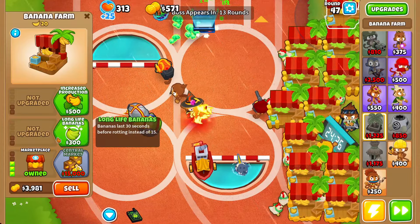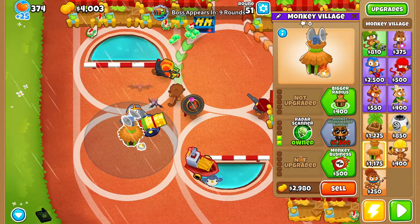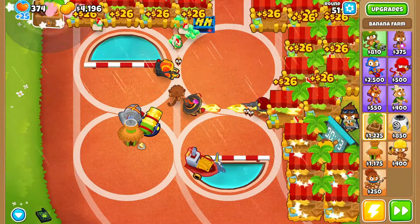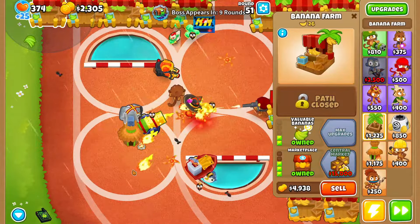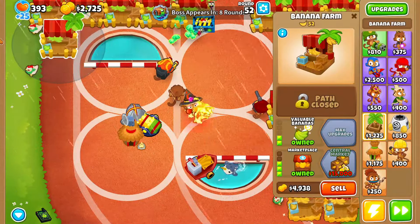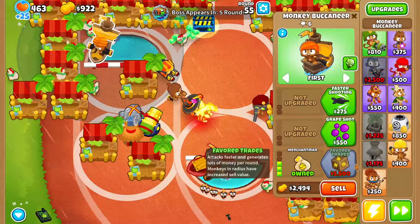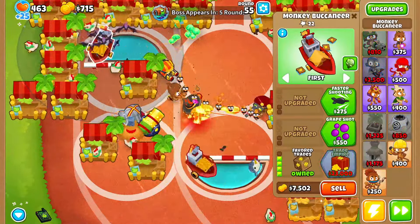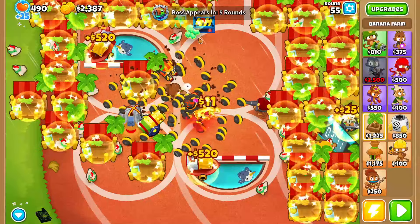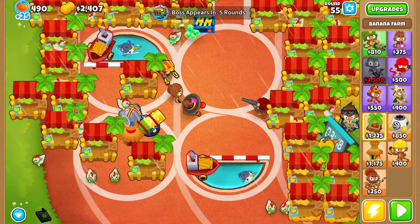We have a slight issue — it's pretty fixed. We're just gonna grab a 0-2-0 radar scanner next to these guys for round 51 because it has camo ceramics — not fun. Camo ceramics should be dealt with. We could even give it jungle drums if we wanted to, but I'm cheap. We'll continue grabbing these marketplaces. I'll also grab another favorite trades in the top-left pawn. I'll see you guys at round 60.